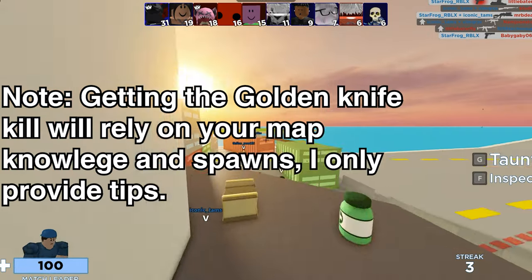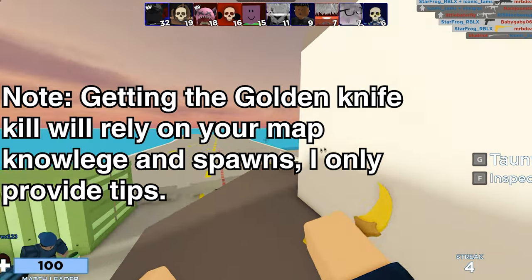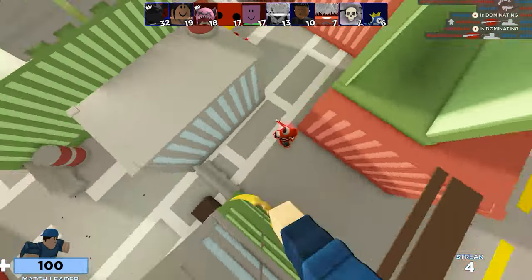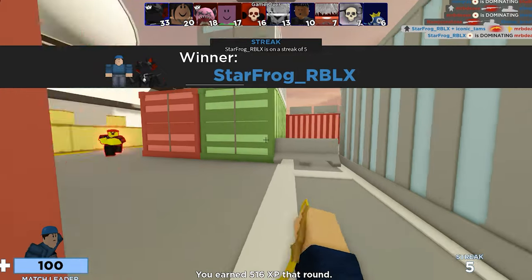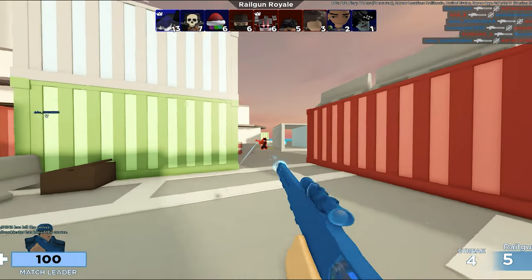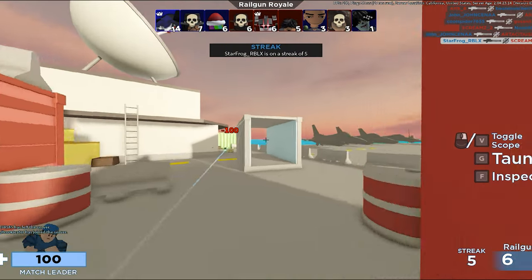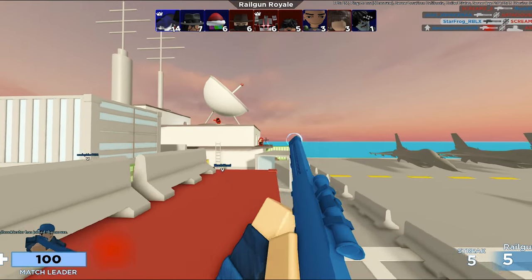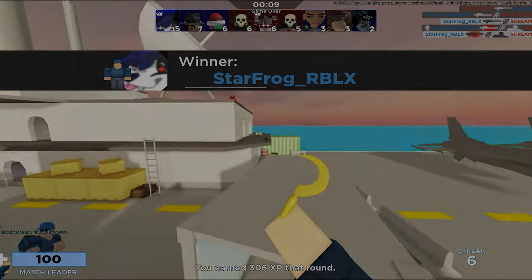I'll also be adding in tips to help you secure that win with the golden knife. Now is when you can use the back of the map, plus the edge of the aircraft to flank behind and get a kill to end the game. You might even be lucky to run with your teammates and snag a kill on someone who is low health. This applies to all maps mentioned too — wherever your teammates are, the enemy is most likely not.